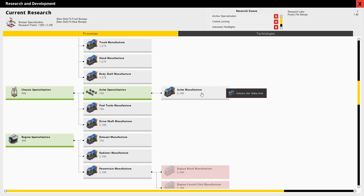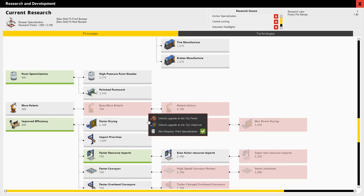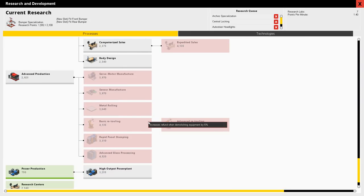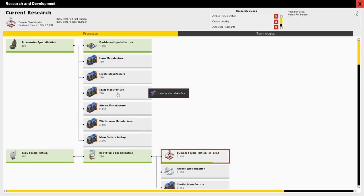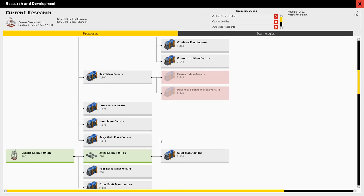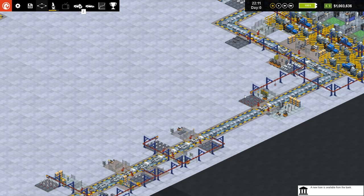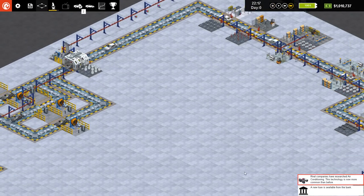Axle manufacture right there. Is seat manufacturing a thing? I mean it has to be. Seat manufacture. Door panel manufacture. And axle manufacture. There we go — we'll add those in there. Then I'll start worrying about some of the other stuff. Look at that — we're already up to a million dollars, so we're doing pretty good financially.